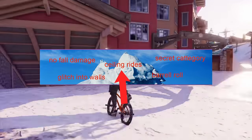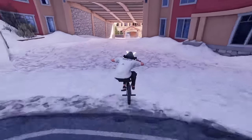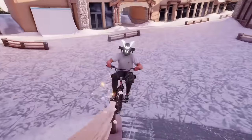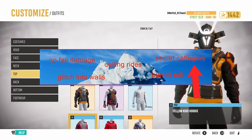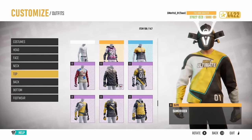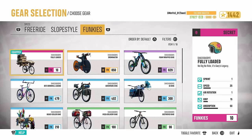Ceiling rides: you can actually ride on some ceilings in the game, just by doing a front flip or a back flip. It's less reliable than a wall ride, but it still works and it's not very hard to do. Secret category: since the last update, they added a new category of items to the game. It's called secret, and there's only two things so far — this tub and this bike.